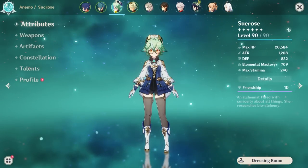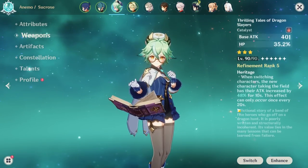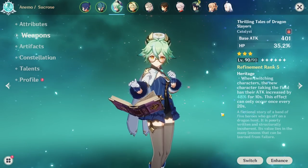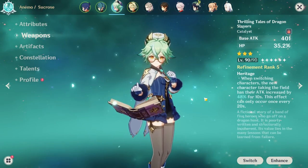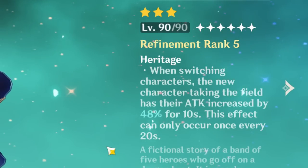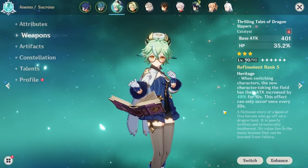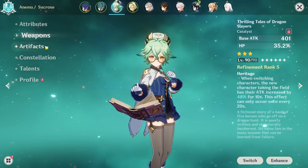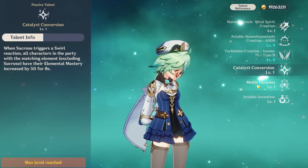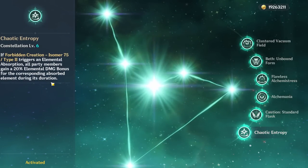Sucrose is straightforward but flexible. She buffs the team with a small amount of grouping. I use Thrilling Tales of Dragon Slayers, which is her best weapon here — a three-star that's easy to get. The way TTDS works: the character you switch to after Sucrose gets an attack buff for 10 seconds, and due to snapshotting, Xiangling will actually keep it for the full 14-second Pyronado duration. Sucrose also has her EM sharing talent, and her C6 can give further situational buffs. Like all Anemo supports, she uses the VV set for huge debuffs.